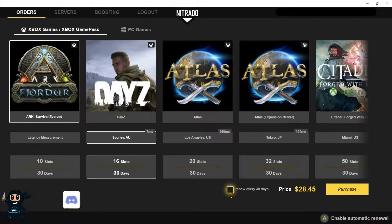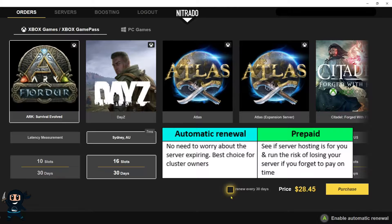By selecting the renew option, what that will mean is when the server is about to end, Nutrido will withdraw the funds from your account and automatically add days onto the server. Meaning you'll never need to worry about the servers expiring, which is fantastic for cluster owners. If you don't choose that, you're going to have to make sure that you pay the required amount before the server's runtime expires, otherwise your server will be deleted and you will lose everything.